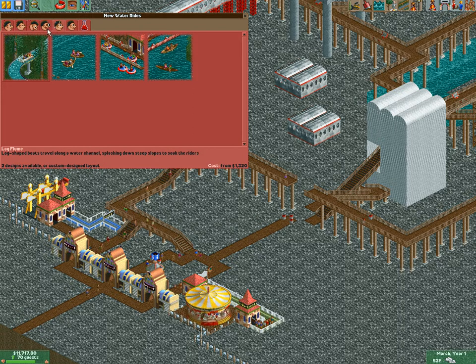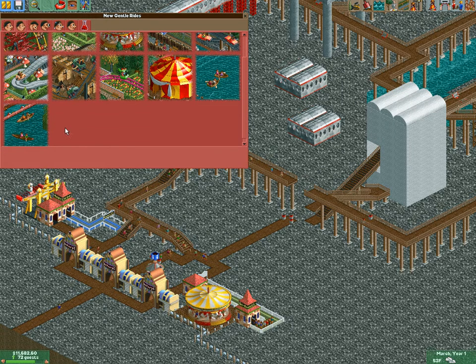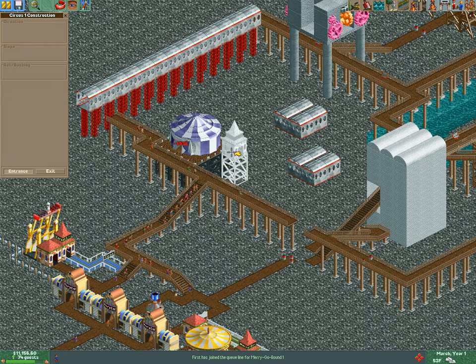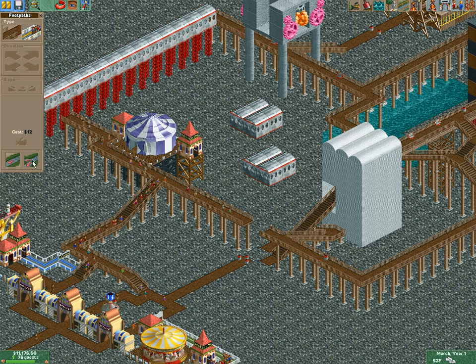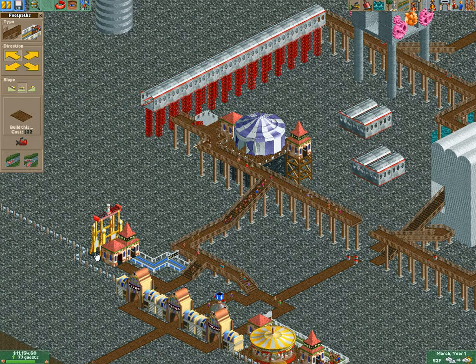We'll get one more gentle ride in over here. I'm thinking a circus — I'll place that right there. These things are great: they attract lots of people, they can hold lots of people, and they're great for rain. And now we have a ride for when it rains.